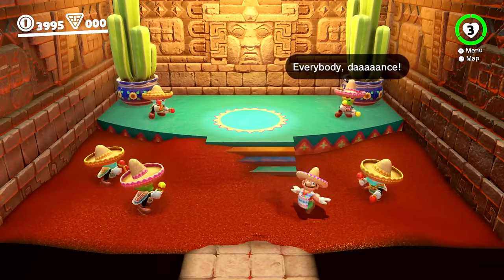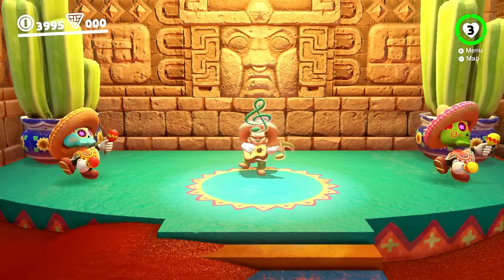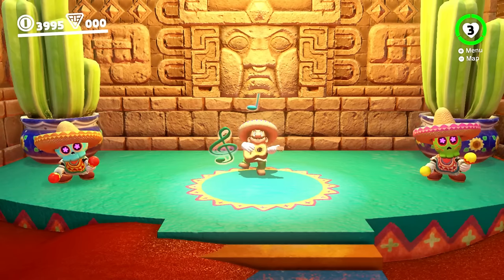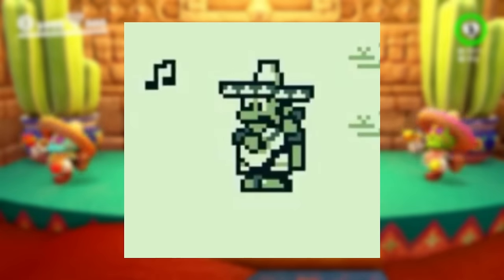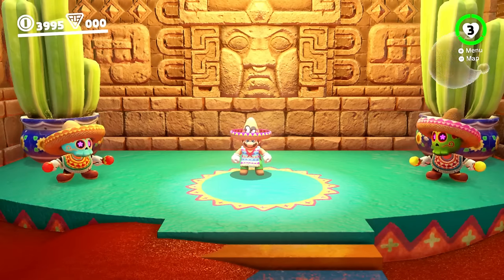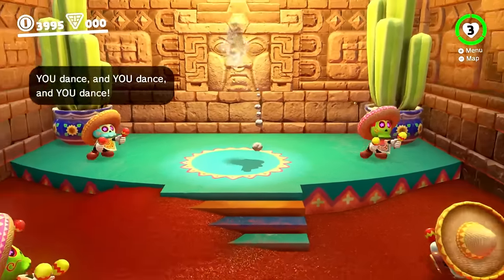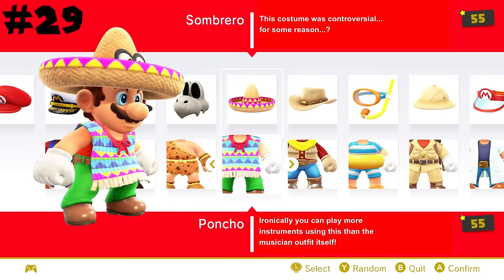Starting off the second half of the list we have the sombrero and poncho. This one is perfect for the Sand Kingdom, and I really like the unique solo you can do for its moon, which is pretty neat. It's also based on a very obscure title for the Game Boy called Quicksand. This costume caused some controversy, which is just really stupid and unwarranted, so that doesn't even matter — putting this at 29.